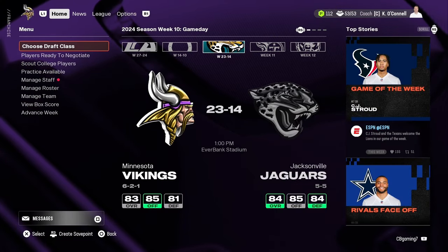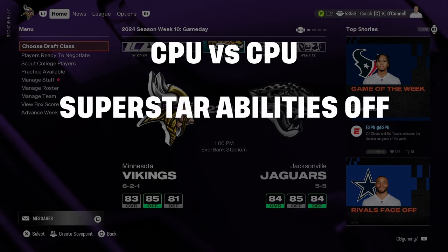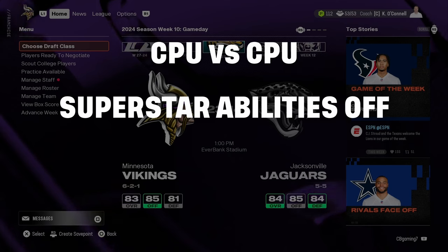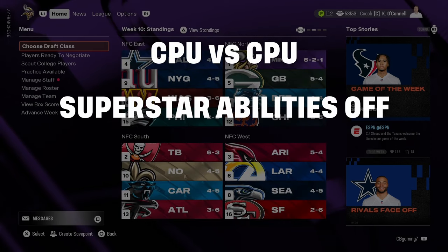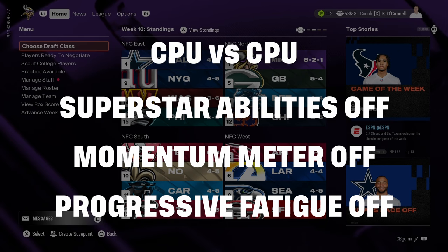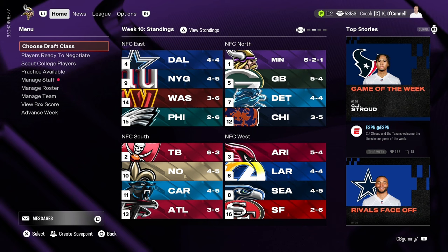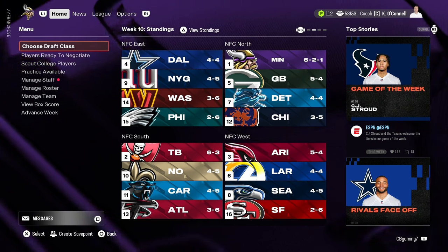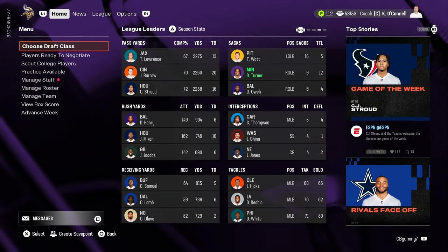A few things to note before I end the video. One: this is for CPU versus CPU. Two: I do not have abilities turned on — superstar and X-factors are off. Three: I do not have home field advantage turned on. Four: I have progressive fatigue turned off. I ran a season with progressive fatigue and by week 12 my team started dominating because the CPU just wasn't handling it properly, so I turned it off.